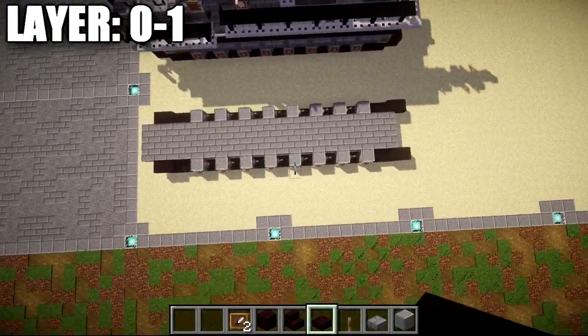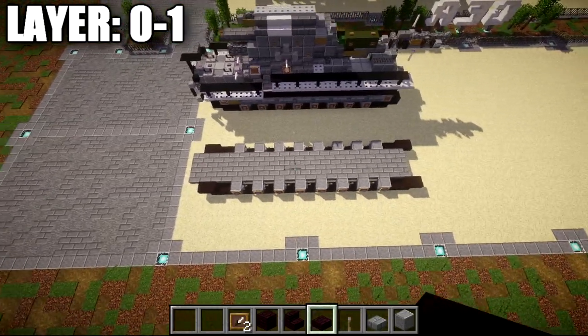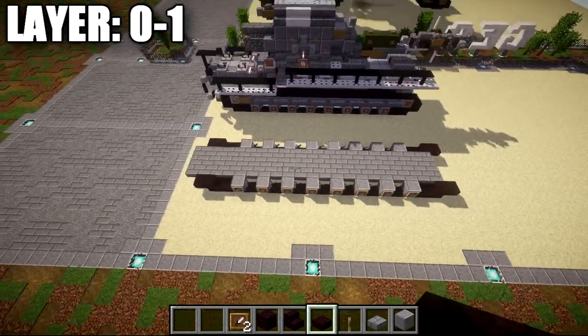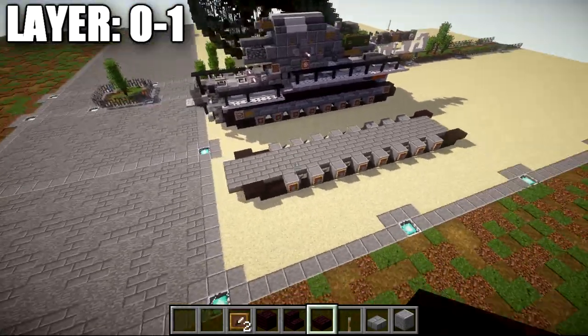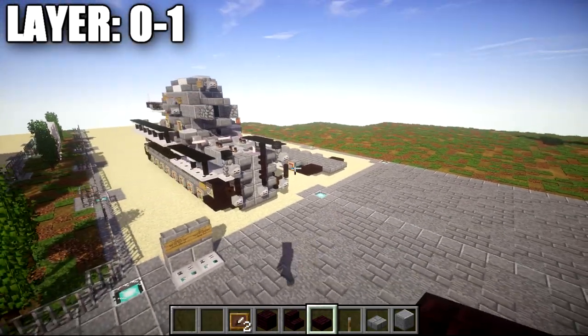Make sure that whichever direction you want the vehicle facing, the stone brick top slabs stick out by one up front. The back looks a little bit different, so do make sure you know what direction you want your gun facing. With that, let's go ahead and move into our next layer — layer two.